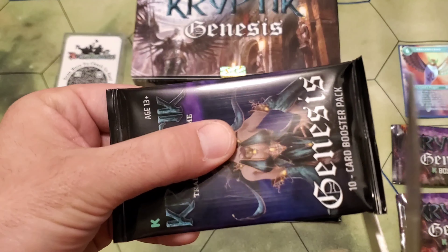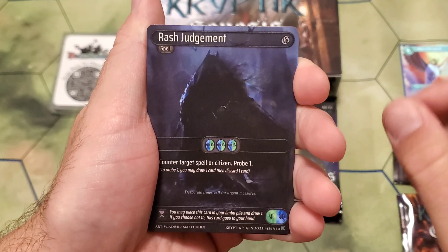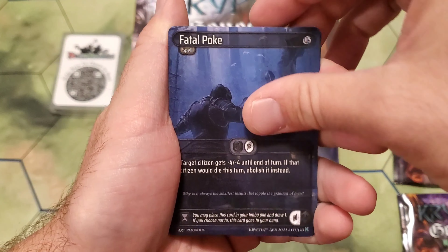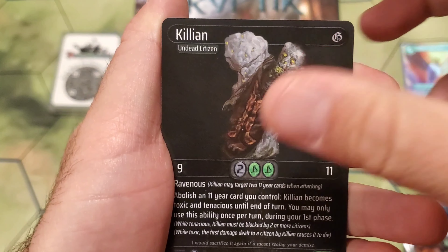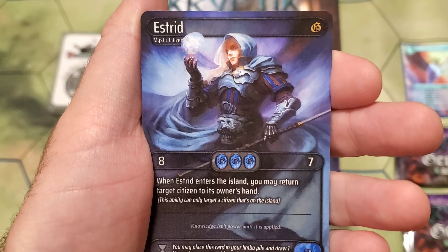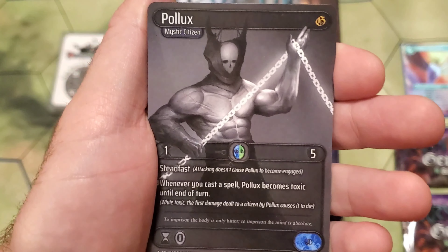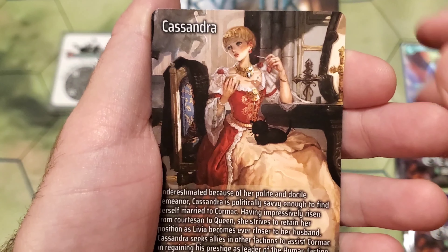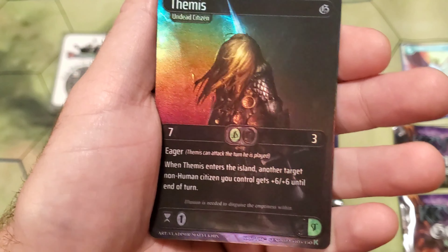Pack fifteen. Starting off with Feather Graft, Rash Judgment, Fatal Poke, Decaying Decoction, Argus — looking like Pluto a little bit — Killian, Noland. We got Estrid for our first rare. With Pollux as our second rare. Cassandra lore card. And Themis as our foil.